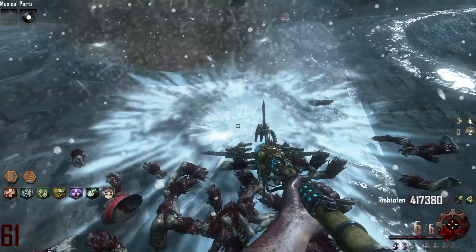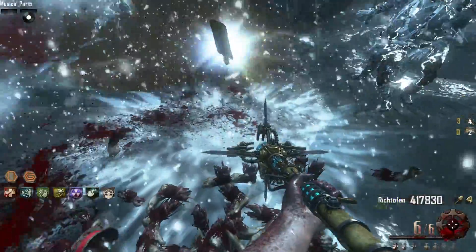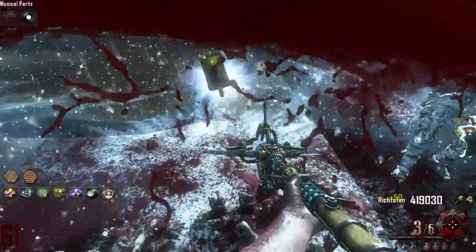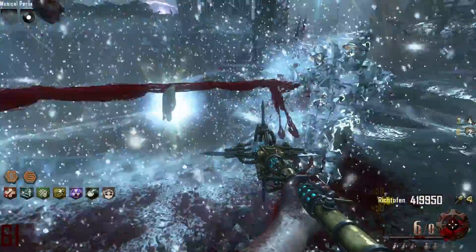I'm using Staff of Ice, and I'm using the same tactic that the relaxing end was using. And as you saw in the beginning clip, the strategy really is great, because the rounds are so fast. You won't believe it yourself. It's just amazing.